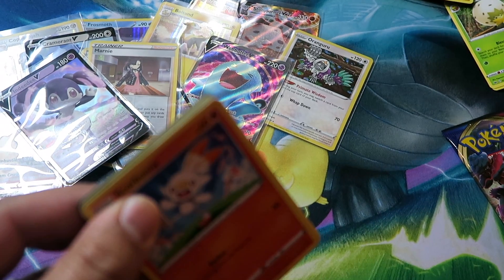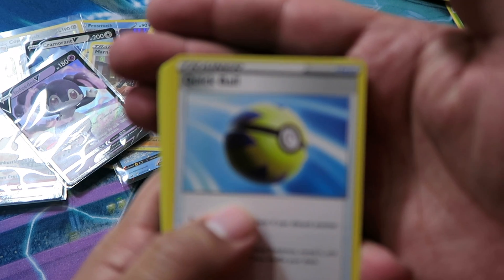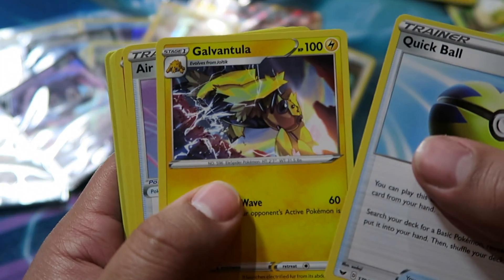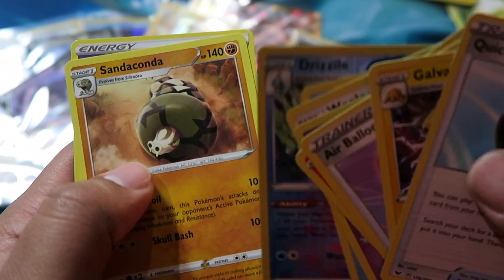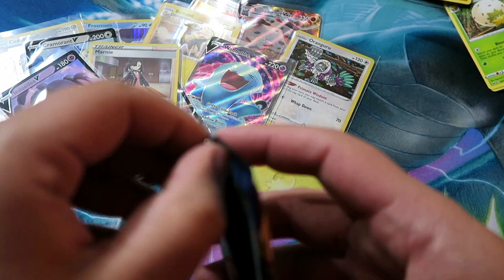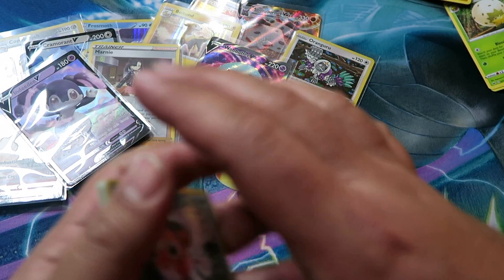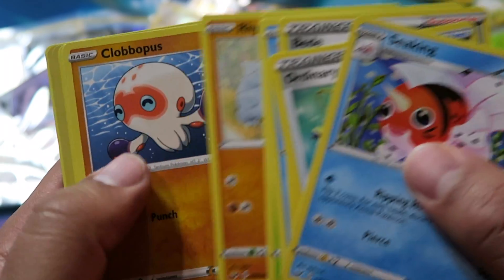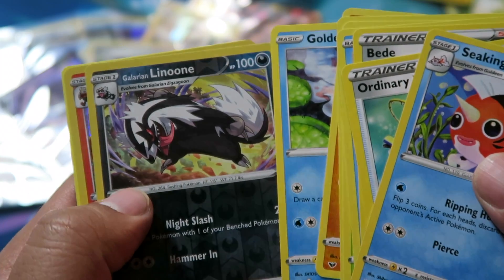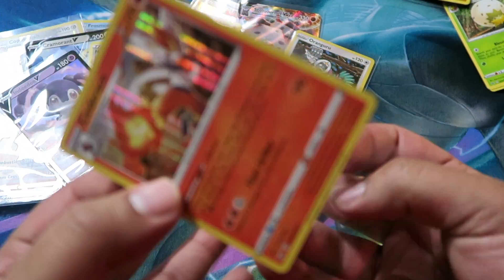Pack thirty-four: Quick Ball — another great card — Galvantula, Air Balloon, Scorbunny, Pikachu, Sinestea, Wooloo, Shellder, Drizzile, Reverse, and then Sandaconda. Last pack — white coat card: Seaking, Ordinary Rod, Bede, Chewtle, Blipbug, Rhyhorn, Clobbopus, Goldeen, Reverse Galarian Linoone, and then Cinderace holo! Cinderace — I started with Scorbunny which evolved into Cinderace. What a box!